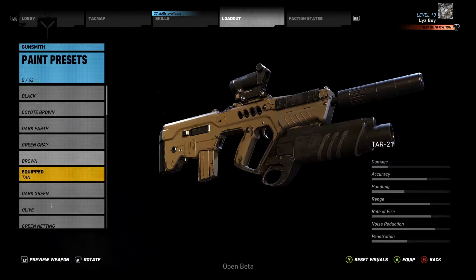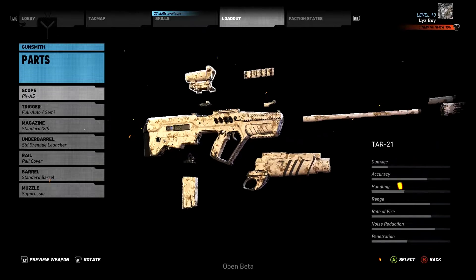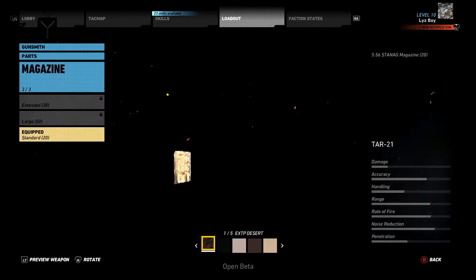Weapons can also be painted to fit your style. You can paint the gun one color or choose a scheme, but for further customization, you can return to the gun parts menu, select a part, and then just press left or right to change the color, giving your weapon a unique flair.